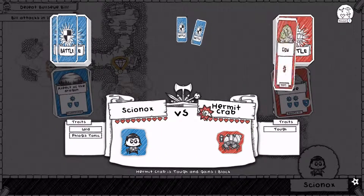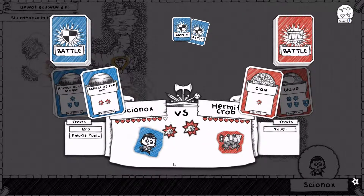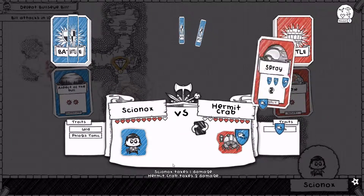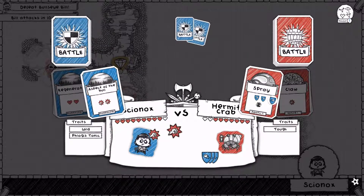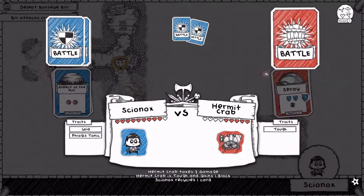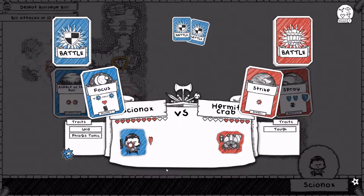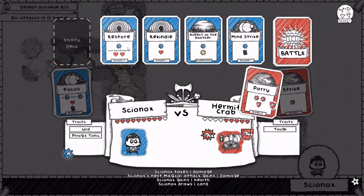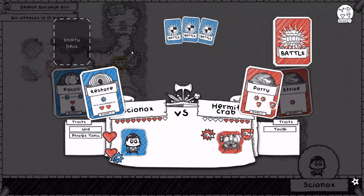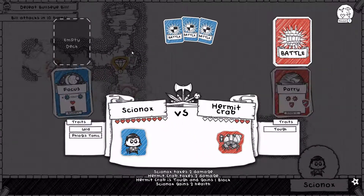There we are. Claw — time to Aspect of the Bull, get some damage on both members of this battle. Spray — time to continue Aspect of the Bull. Regenerate is cycled away; we don't need Regenerate for now though. So we shall focus instead — healing us and storing damage for the next turn, which will allow this Restore to deal bonus damage. And there we go.